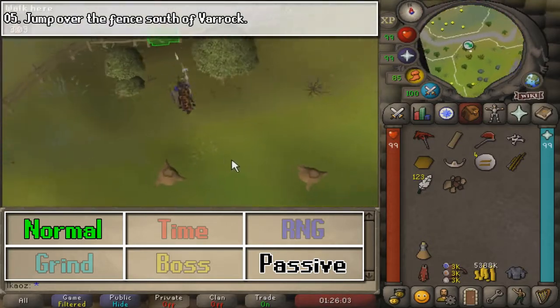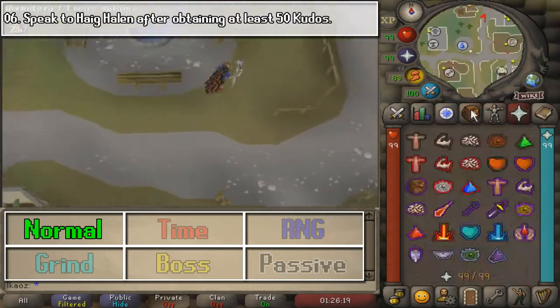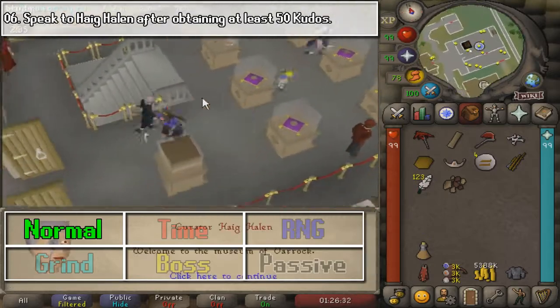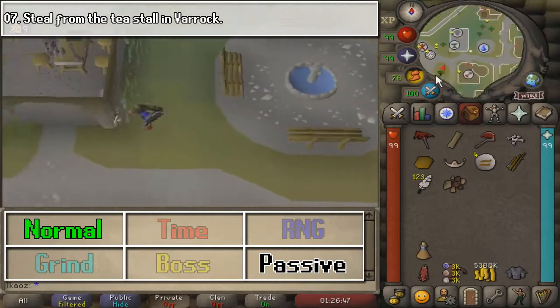Next, we are going to use this little shortcut fenced area. And once you have that, I recommend going to Varrock, in which we are going to speak to Haig Halen — I believe that's the curator — once we have the required amount of kudos.